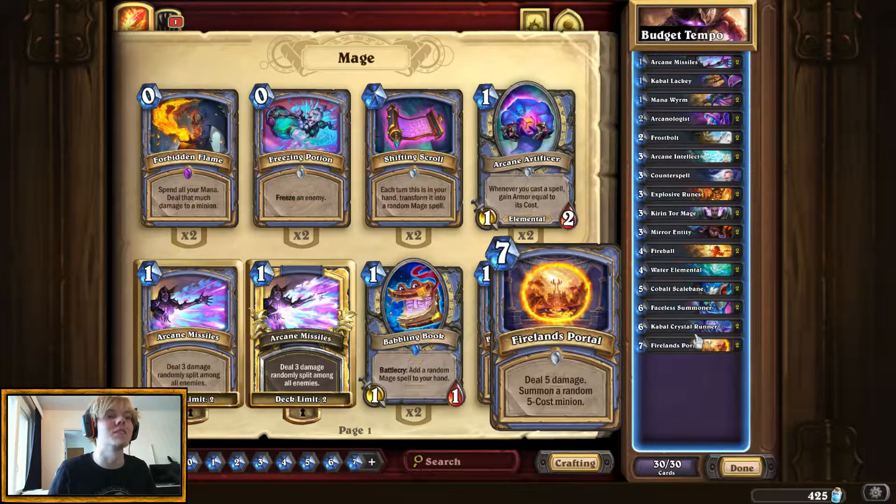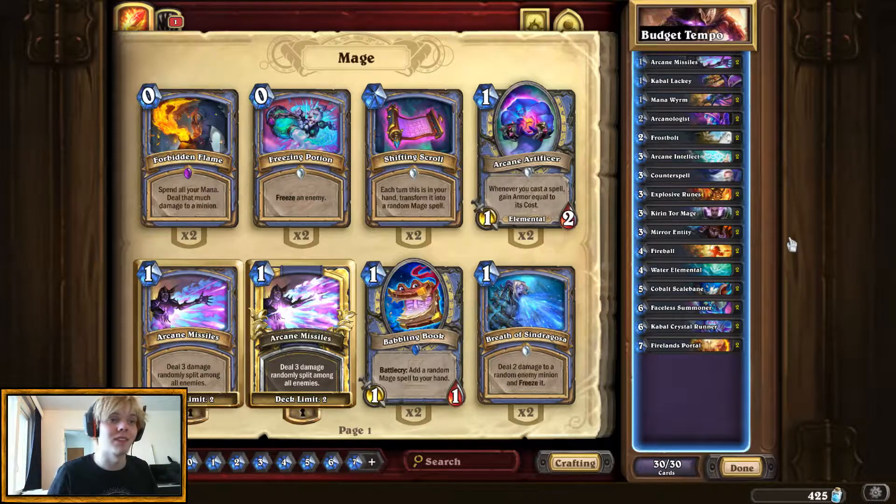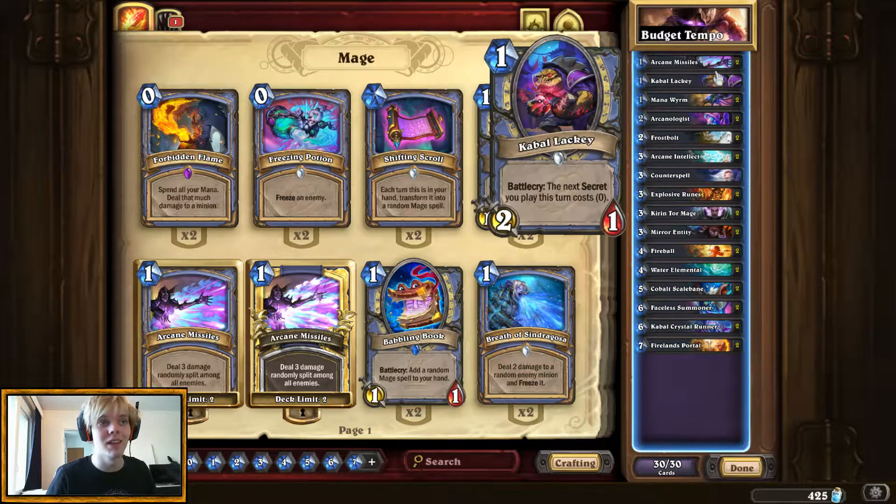The deck we will be looking at today is the budget Tempo Mage. Tempo Mage is one of my all-time favorite archetypes — love playing it, it feels very nice to play. We're running a little bit of a secret sub-theme in this deck — I don't know if it counts as a sub-theme because there's so many cards in it. Running the likes of Cabal Lackey, just one copy, because I really don't like two copies of this card in the deck, but when you get this turn one and a secret in your hand, it's actually going to be pretty good.